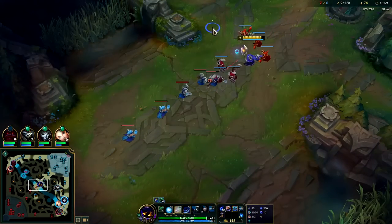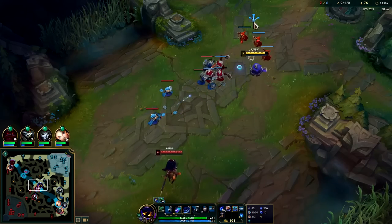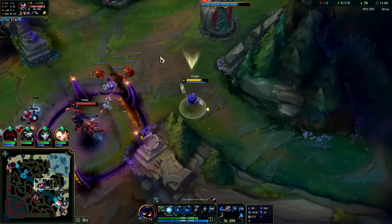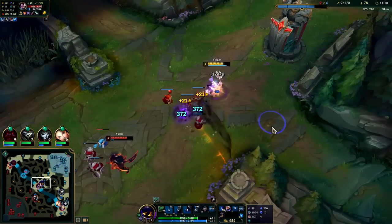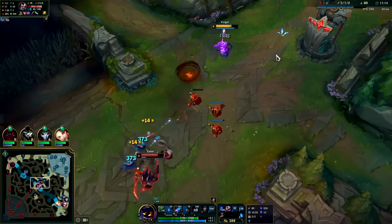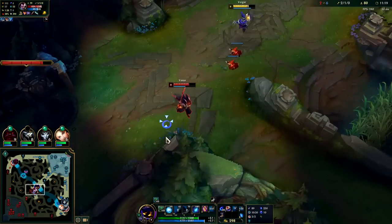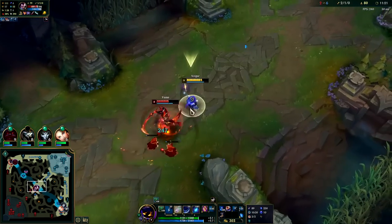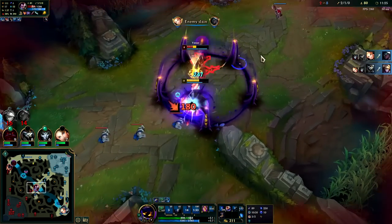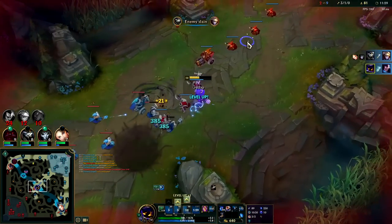He's gonna have a tough time — Everfrost helps out so much. Strip off his shield with an auto, E, Everfrost, W — we didn't even get the snare off Everfrost but we got the slow which let us land W, which is kind of nice. He's tanking my two range creeps right now. We get him Q, R — down he goes. We'd already whittled him down, knew his windwall was on cooldown — that was a freebie.